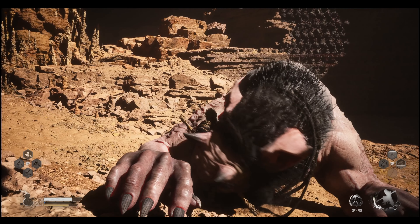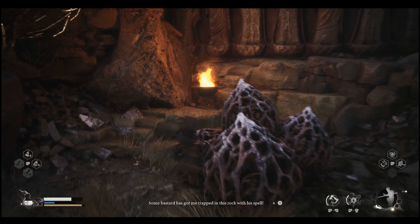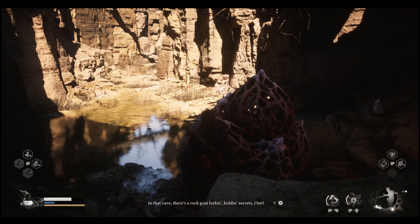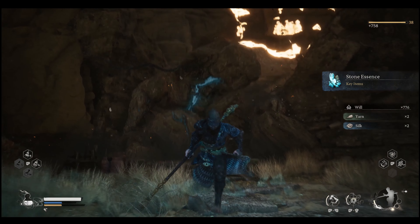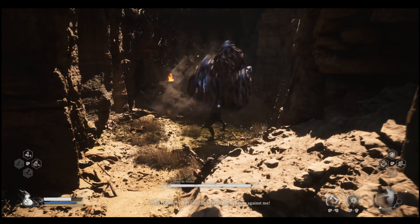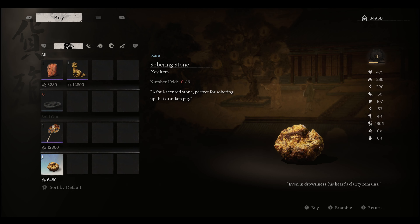After you defeat this guy you will get the Arhat Gold Piece. Then you need to do the Man in Stone quest — go talk to the guy, he'll tell you to go to the Mother of Stones, defeat her, and you'll get the Stone Essence. Give the Stone Essence back to him; he'll pop out but be complaining a bit and won't give you anything, so you need to hit him and defeat him. Then go back to a save spot because he won't be ready yet — rest there, come back, and he will open the shop.